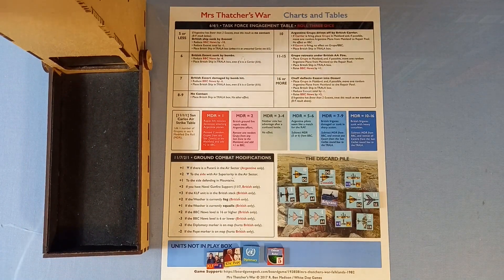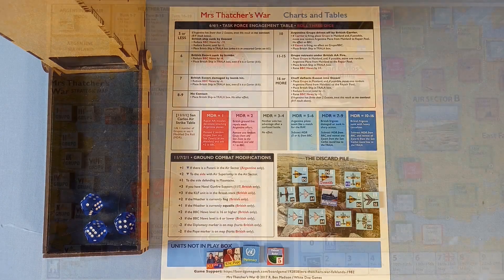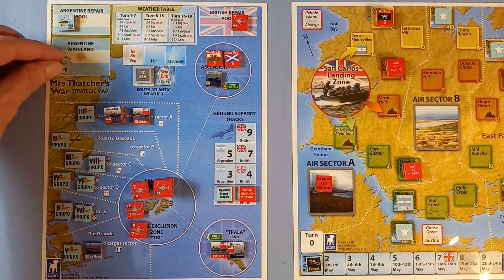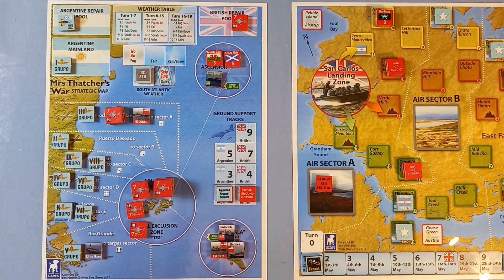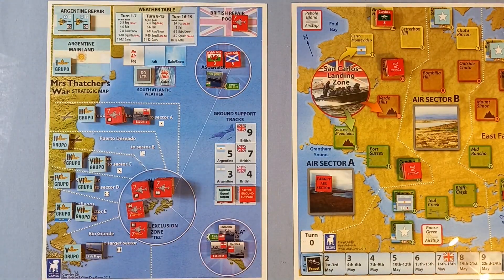Let's get up to the charts and tables and see if these can get rid of those Grupos. We'll do the Invincible first — three dice. Eleven. Grupo retreats under British anti-aircraft fire. Place Grupo in mainland and, if possible, move one random Argentine plane from mainland to the repair pool. Place the British ship in the trailer box, and move the BBC News up by plus one. So Grupo back to the mainland, Invincible over here. Take a plane out of the bag — it's a Dagger. That goes up there. BBC News up to 16.